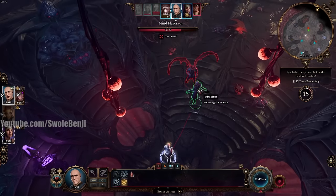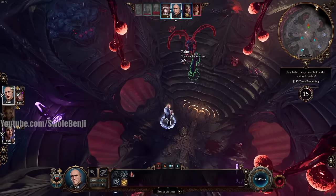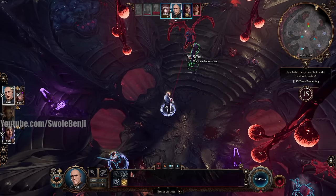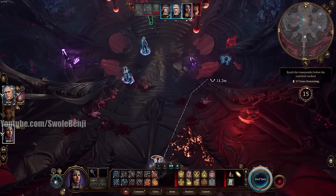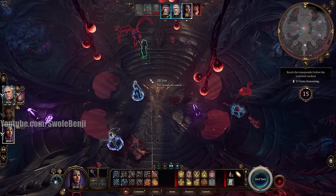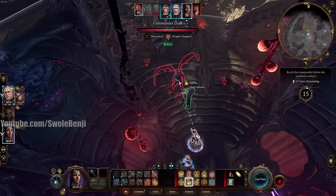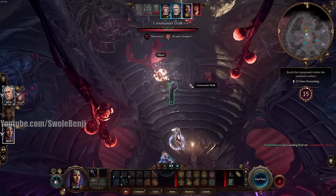Don't buff the Mind Flayer on easier difficulties — you don't need him alive. You do want to land the killing blow yourself for XP. It's now Shadowheart's turn. Since Zalk has already dropped his weapon, she doesn't need to Command him anymore. Hit him with Guiding Bolt — that makes it easier to hit from now on.